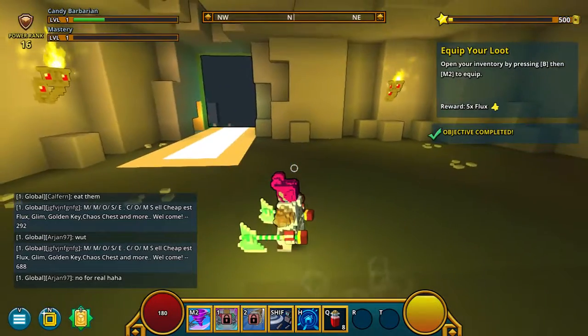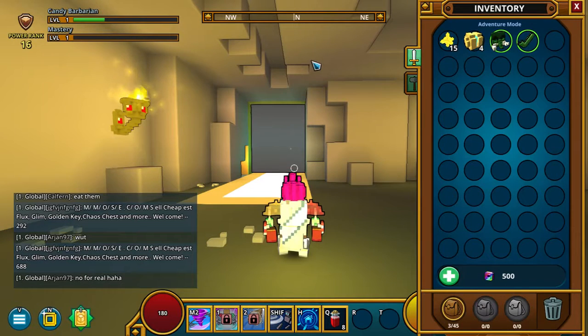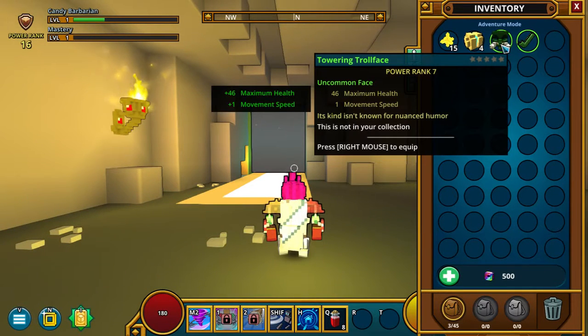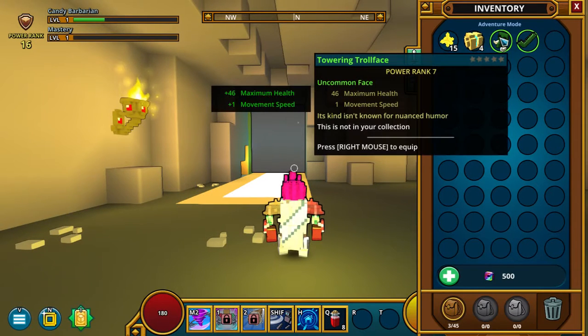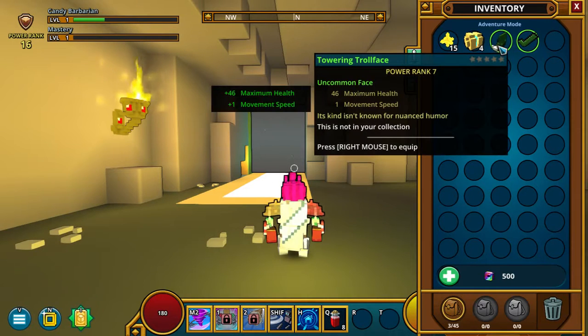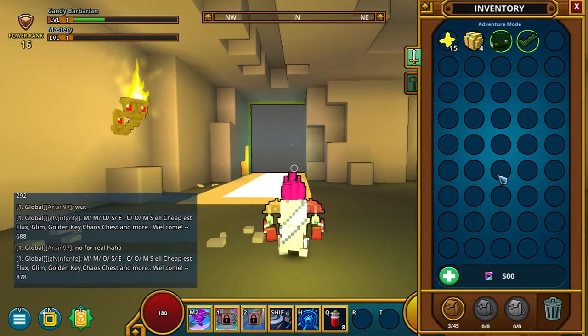Equip: open your inventory by pressing B, and then M2 to equip. Oh, it's mouse button 2. Okay. Towering troll face — maximum health, movement speed. Cool. Let's give me the towering troll face. Glend exchange. Okay.